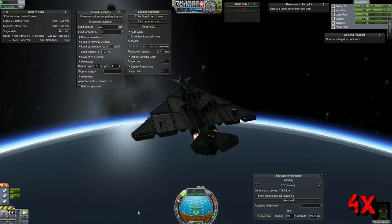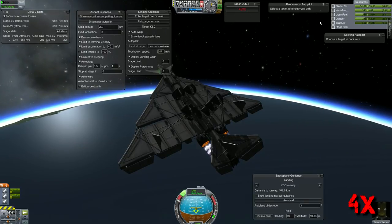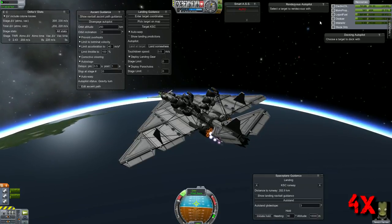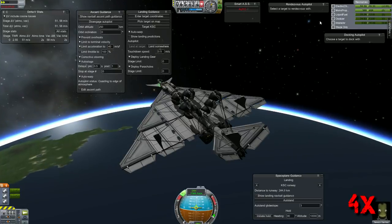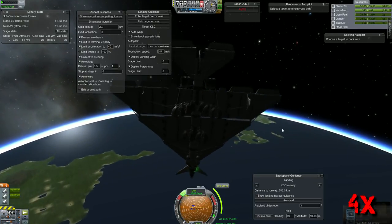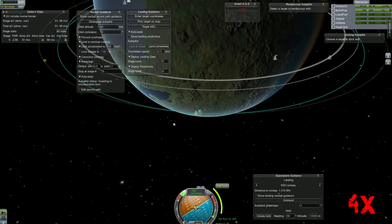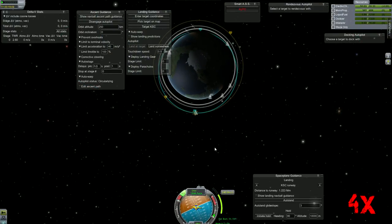I was not happy having two failed launches in a row — first the station and now the space plane — and all of this was tested and working perfectly before I even started this video. This is an uncut video, just sped up in places, so there is no trickery. There is not enough fuel to circularize, so we're just going to let it decay into the atmosphere and burn up, then launch a new one.